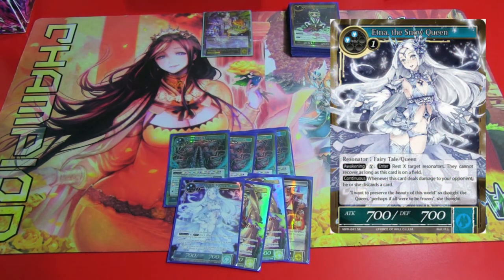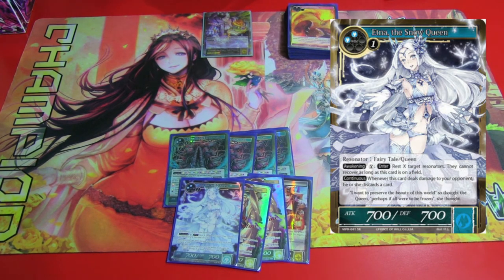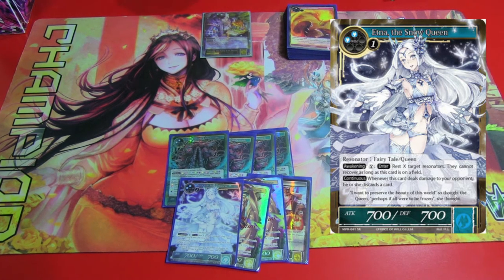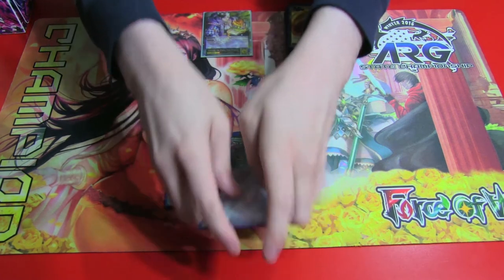Then got Etna, the Snow Queen. She taps down things until she leaves the board with her Awakening, and you can do as many as you like as long as you have the mana. So if you have six mana, which you often will because of all the ramp in the deck, you can be tapping down three threats, and until they get rid of her, those guys are frozen. Also, when she attacks and deals damage to the opponent, they have to discard a card. That's another niche thing that makes her kind of nice to have.